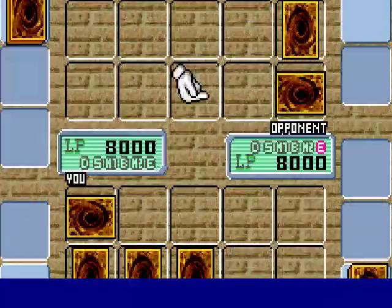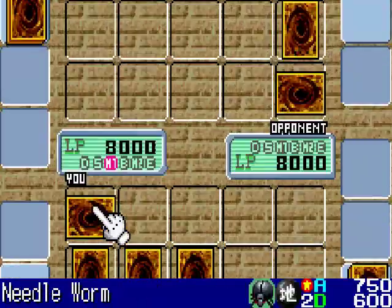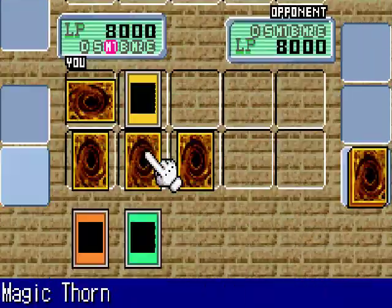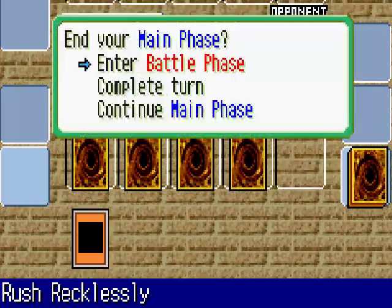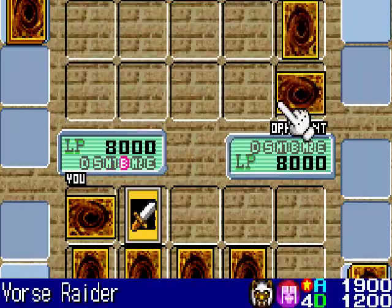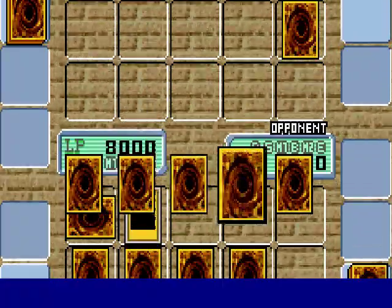Now let's see what Gramps got. Looks like he's gonna take a defensive approach to start off with as well. Fine by me — I will Summon my Vorse Raider and set Rush Recklessly face down. Vorse Raider, attack his defense monster.